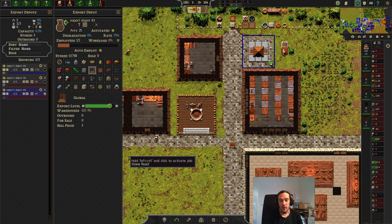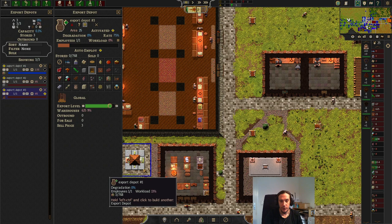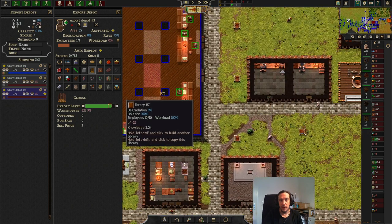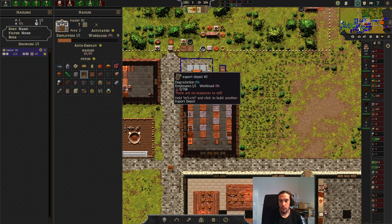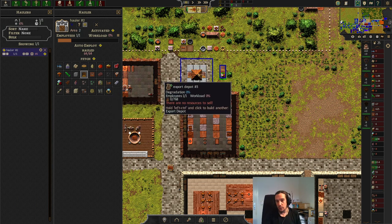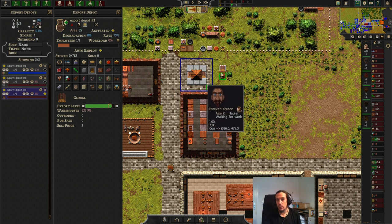If you ever suffer from the problem that you notice your stuff is lying in the warehouses but not getting to the export depots, it's either not enough employees on the depot itself or resources lying around on the map. You can solve that problem by placing a hauler right next to your station. The hauler must be configured to the good being sold at the station, and the hauler will transport the goods right there so the export depot employee can safely pick them up.